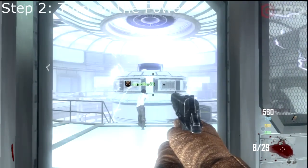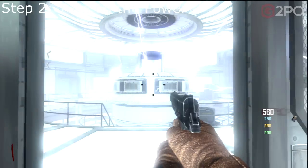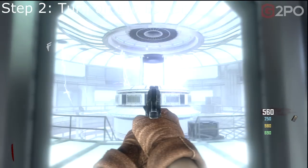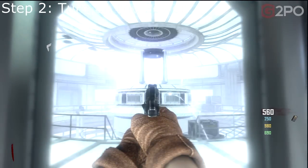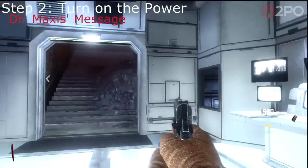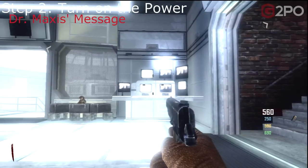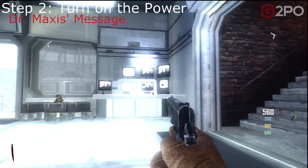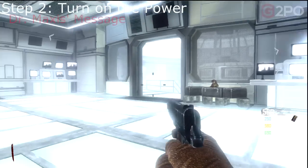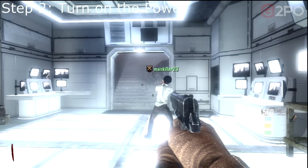Turning the power on releases the Avogadro. If you played this map without ever turning the power on, you would never see the Avogadro appear. Let's listen to what Dr. Maxis has to say. After his speech, Maxis tells us he has additional things for us to do, but we have to turn off the power first.